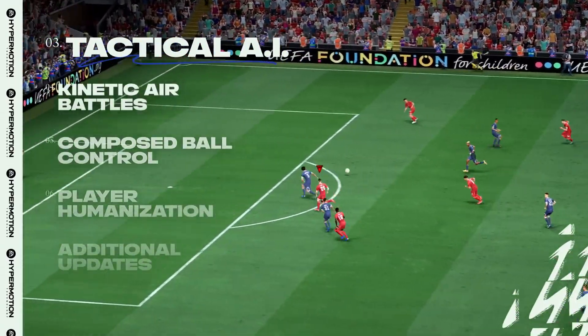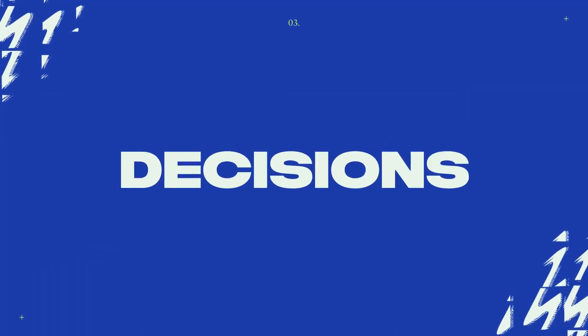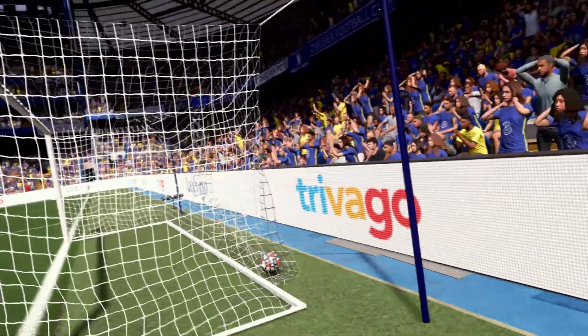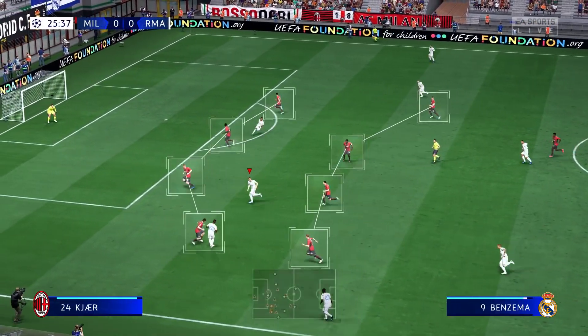Tactical AI makes all 22 players smarter on the pitch. With up to six times more decisions made per second, attackers are now quicker to react and smarter with their runs. While a defensive rewrite allows teams to act as a unit and keep their shape off the ball.